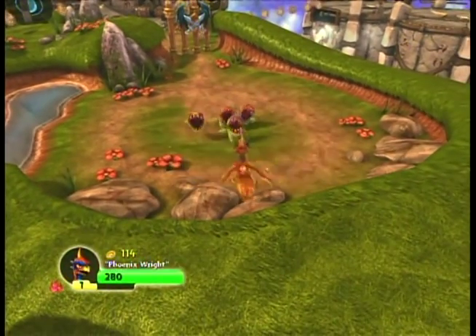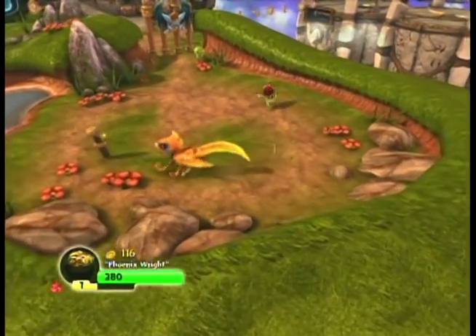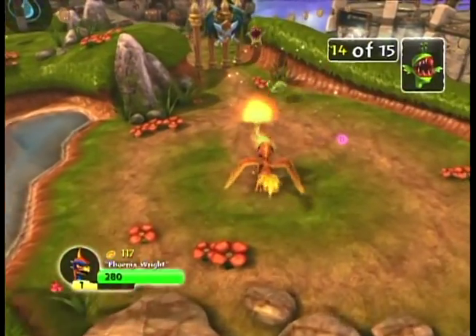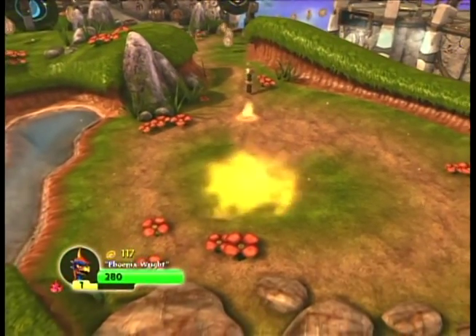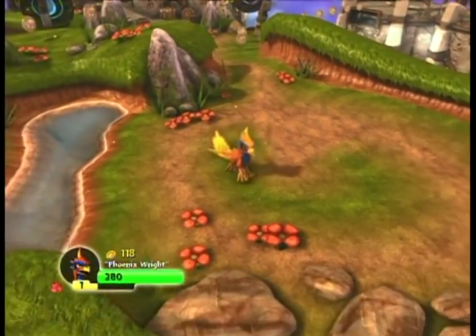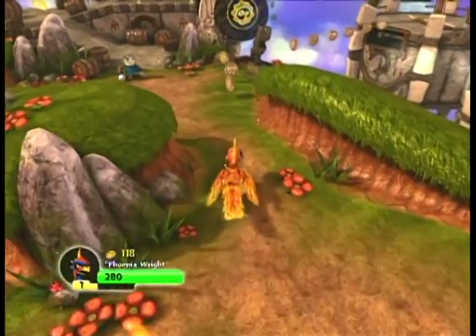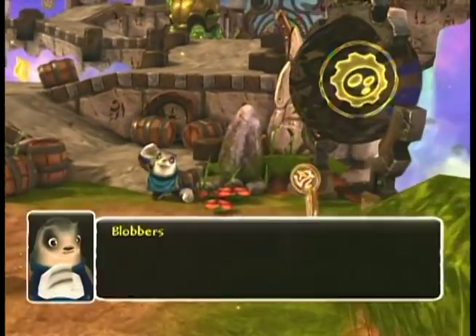Check out his other move - teleport explosion. His primary attack is his flamethrower thing, and his secondary attack is the teleport. We can upgrade either one, or both to a certain extent. But we'll get to that when we start unlocking upgrades at the shop.